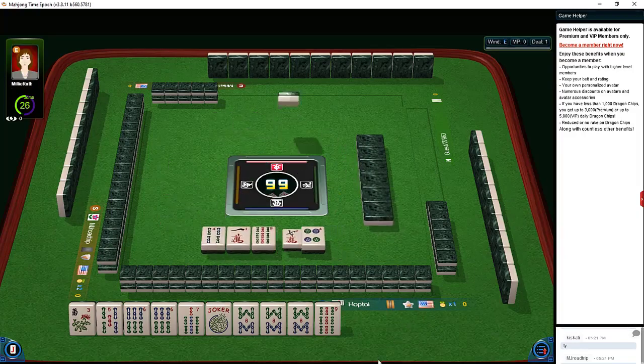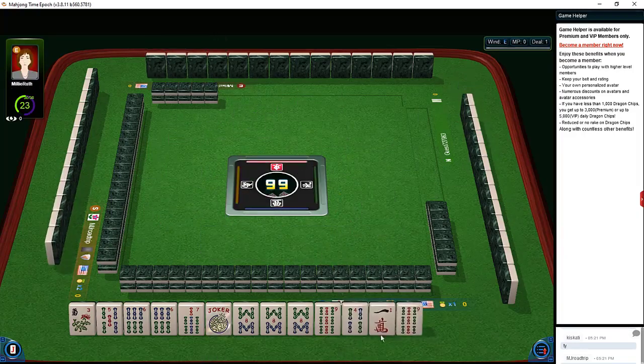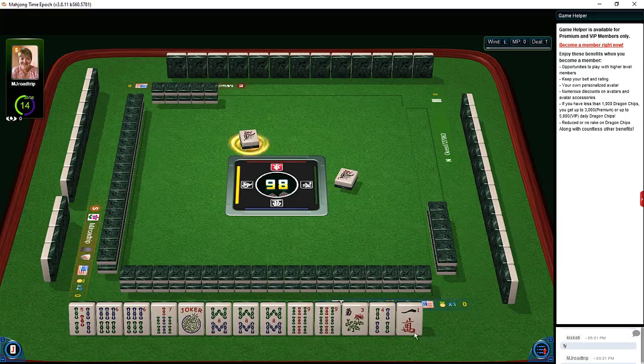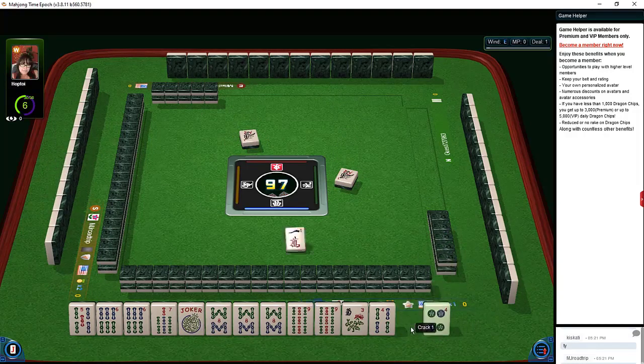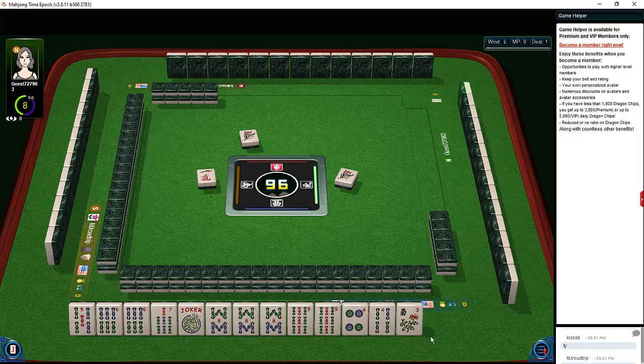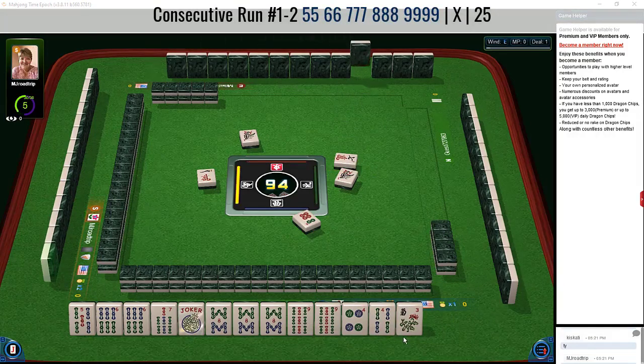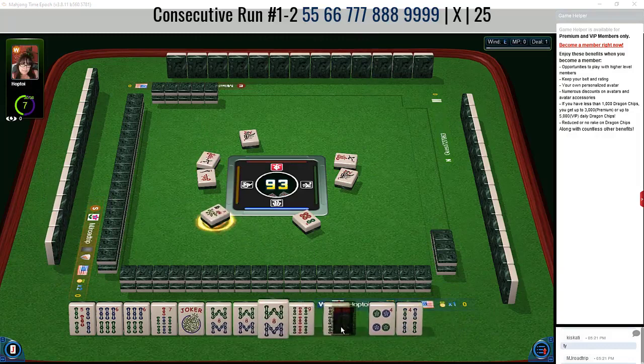We got a nine, so I would definitely play that first hand now that we have a multiple there. We'll let the flower go and the one bamboo. We could pong the seven or kong the nine — we need one good pick. Six, seven, eight, nine — five through nine — and there's a joker and flower. Pair, pair, pong, pong, kong with seven characters.